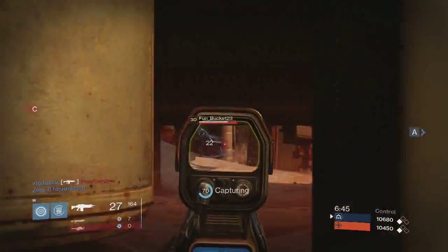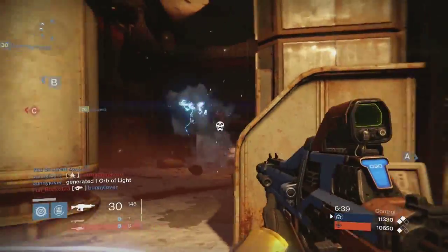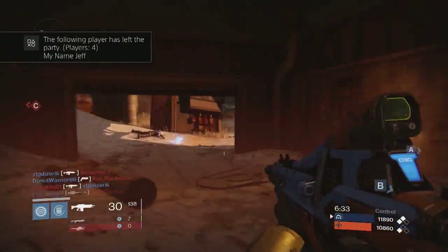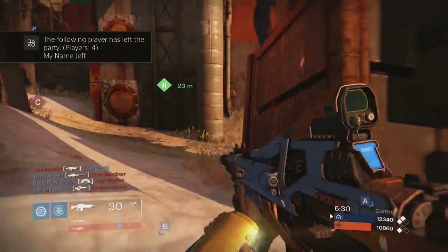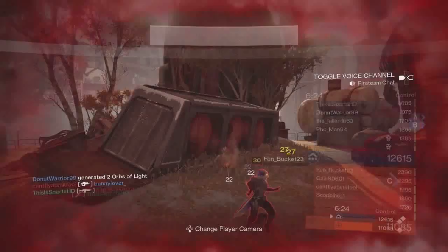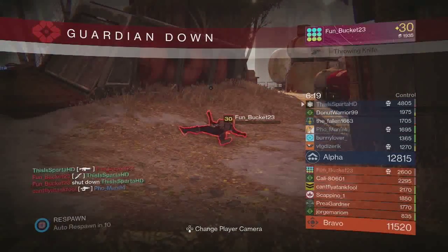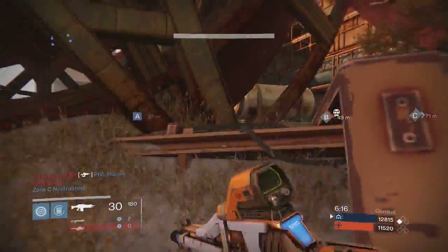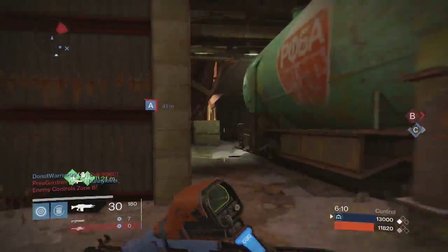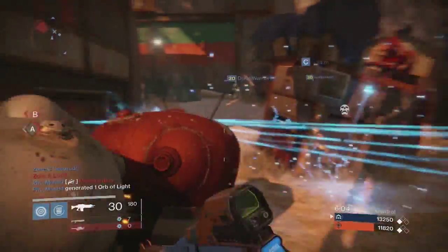Sniper rifles are a lot of fun to use in this game but they're not all that effective unless you get a headshot — if you do get a headshot it's an automatic kill. It takes real skill to use a sniper rifle, and I'm glad Bungie did a good job balancing that. If you're going into the Crucible I recommend using an auto rifle, but you can use pulse rifles and scout rifles, though you probably won't do as well in my opinion.